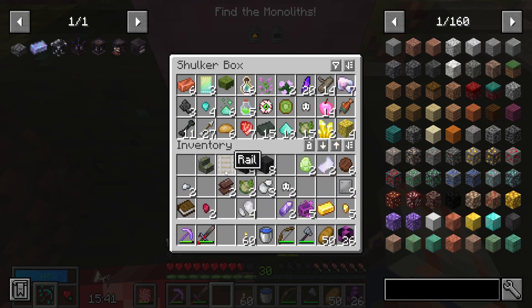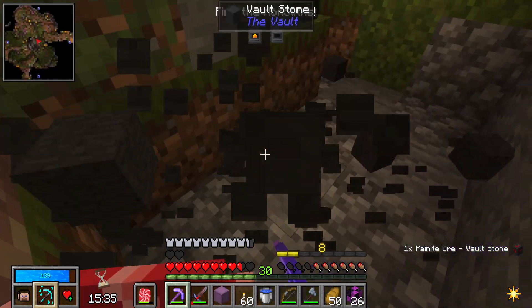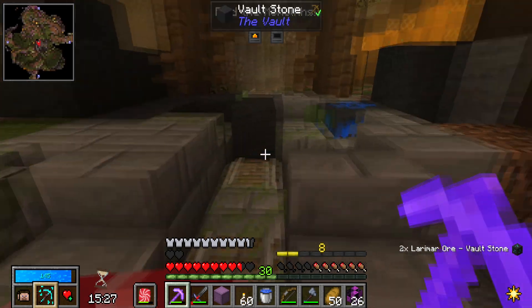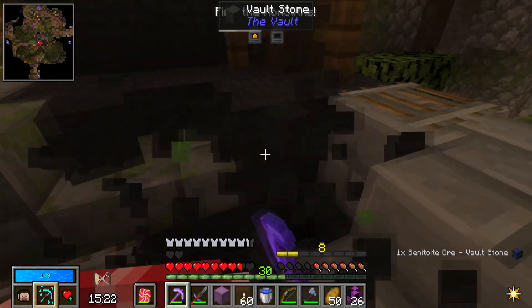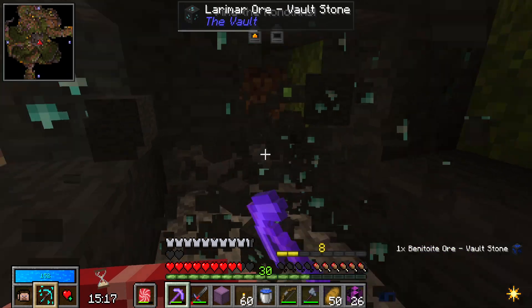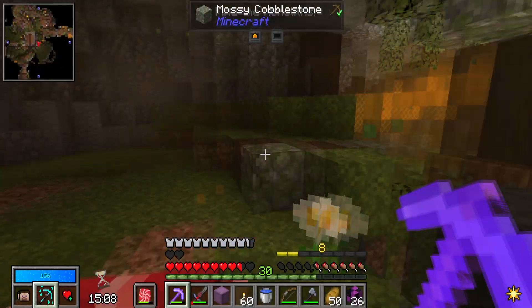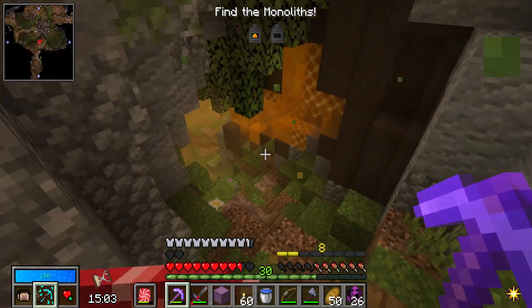I'll put that in there. I'm so dumb — I literally did that. I'm so forgetful, I'm not with it today. I was gonna stream but couldn't be bothered because I wasn't in the mood. But with vein mine, we got silk touch and fortune combined — that means we'll potentially get a lot more of these ores. We need to actually get the beniatite.